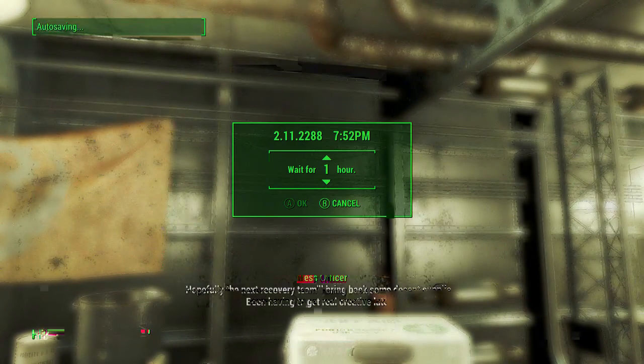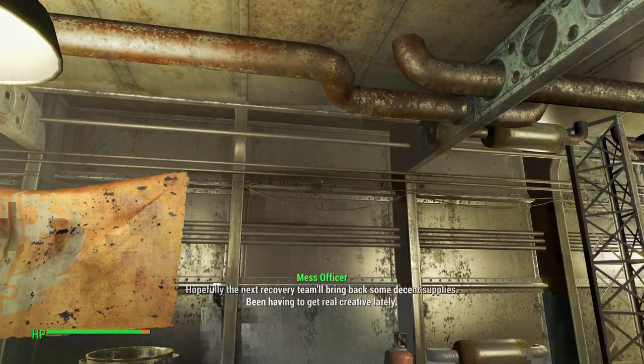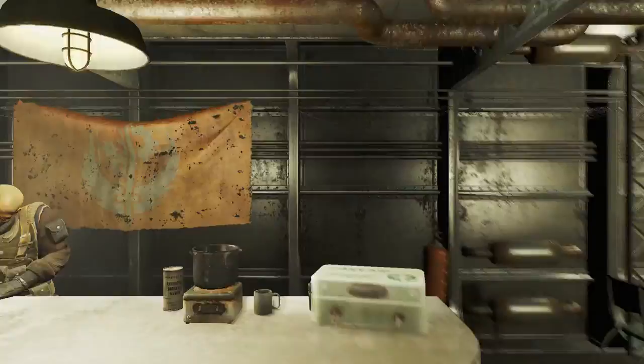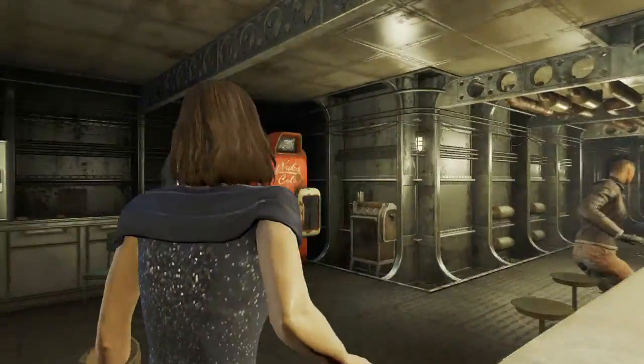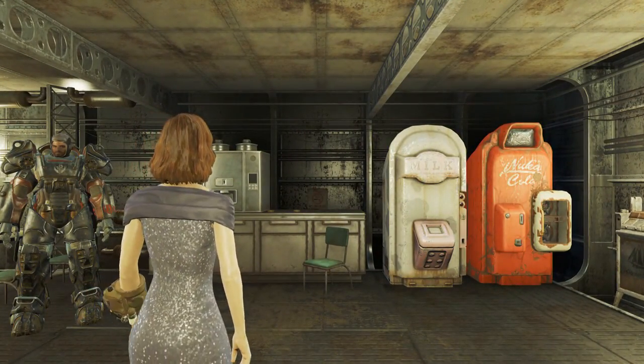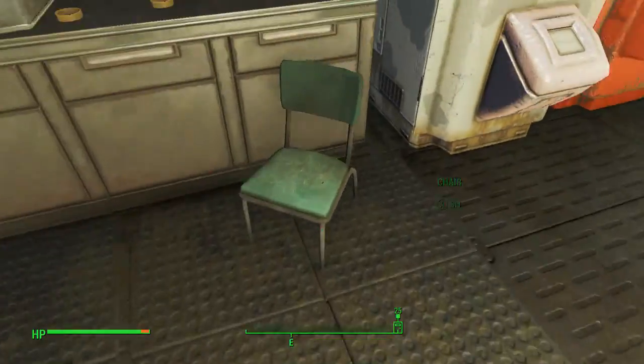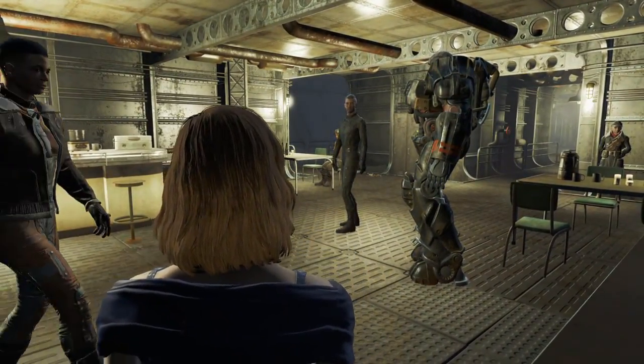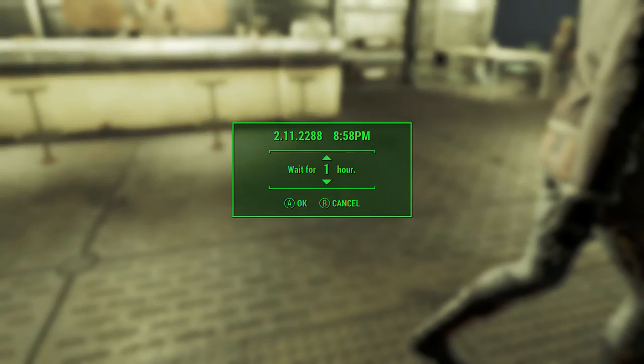I can't wait right now — something's stopping me. I'll get up and go sit in a different chair to trigger the wait. The chairs in Diamond City Market work the best; you're right there by a store, so those tend to work really well.